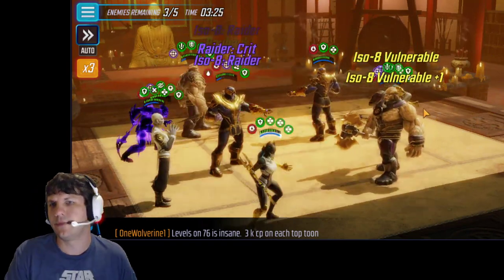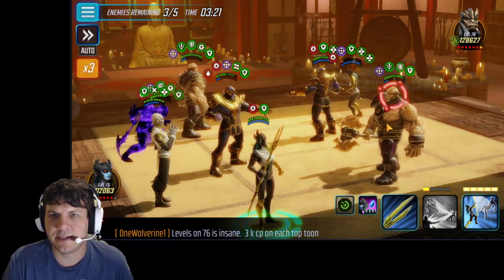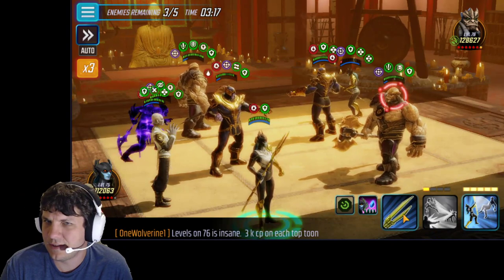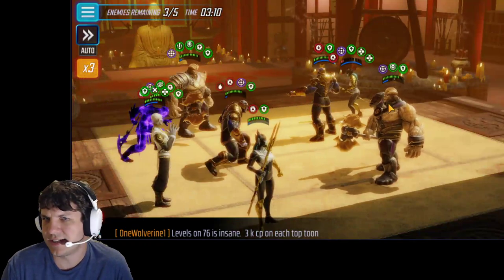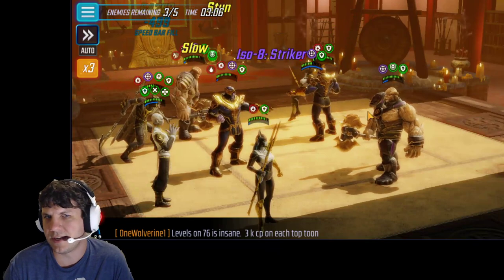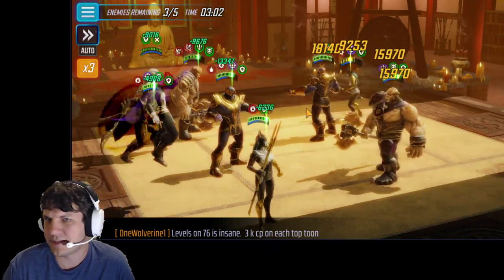Now we're up 5-3, which makes this pretty easy to finish up. A lot of people go for the stun here. I guess we could do that, but I don't know if it'll strip the buffs because he has really good resistance. But at least he got the taunt, so there's a little bit of RNG trying to get through that. You could also stun him if you wanted to — like she just stunned mine.